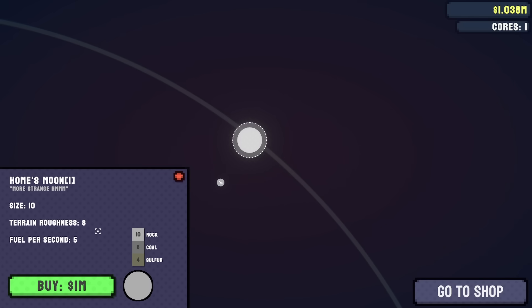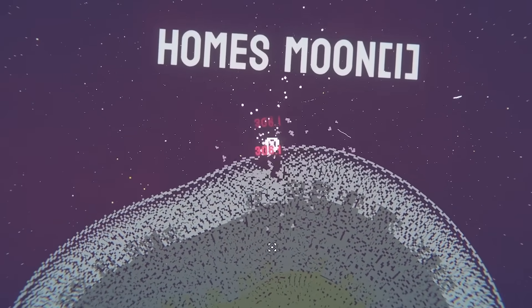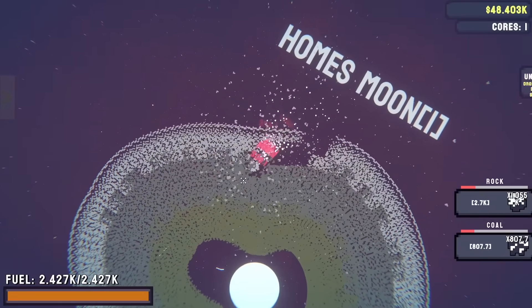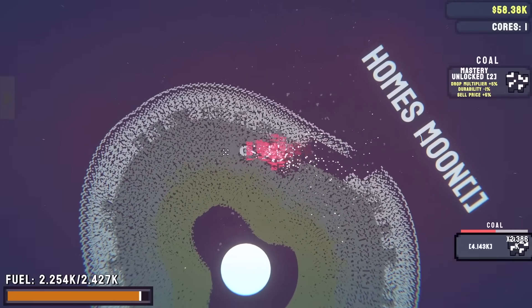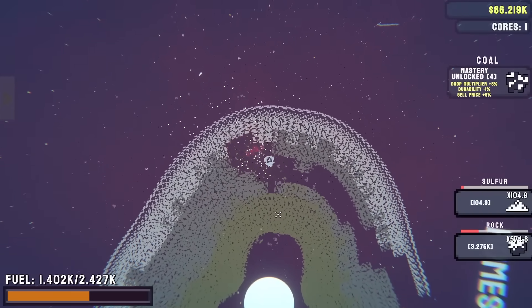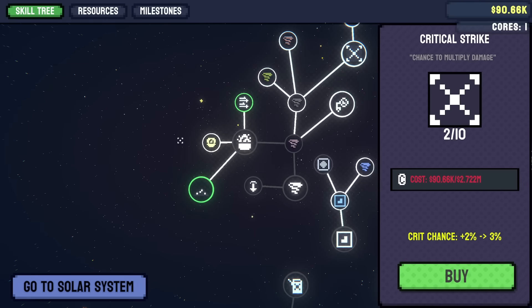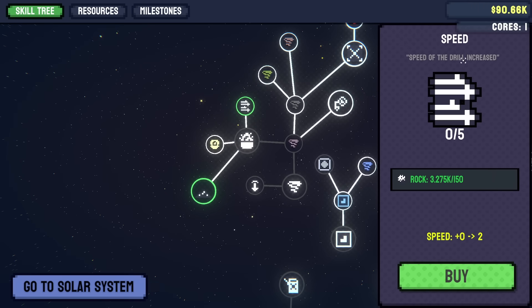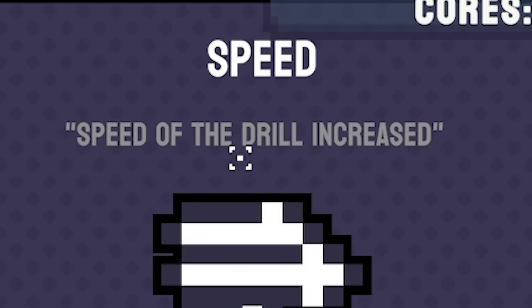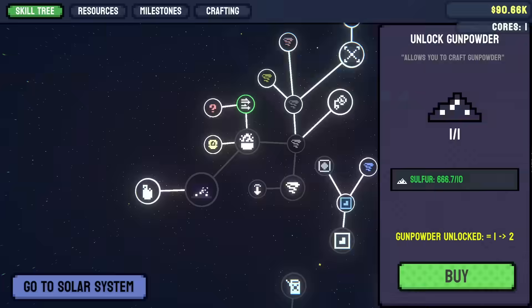With our remaining million, shall we go to the moon? Let's buy the moon. What has it got? Rock on top - not too much of a surprise. The layer below is coal, and the final layer, which is really rinsing my fuel, is sulfur. With those resources we can get new upgrades - increase the speed of our drill. And we can unlock gunpowder, which leads to... grenades! We'll be able to shoot grenades.